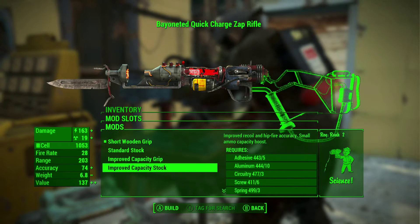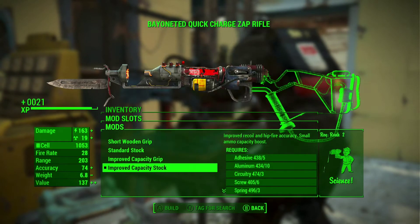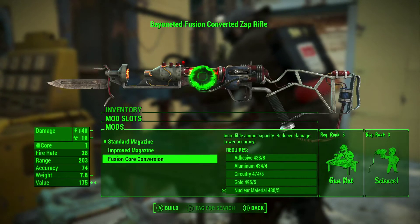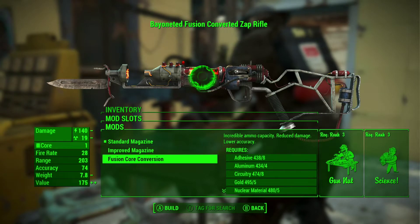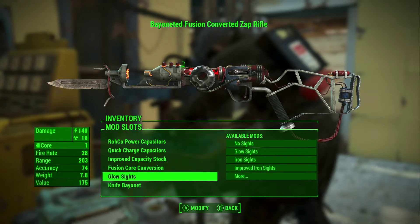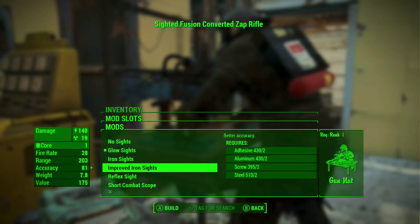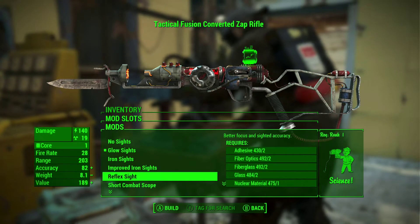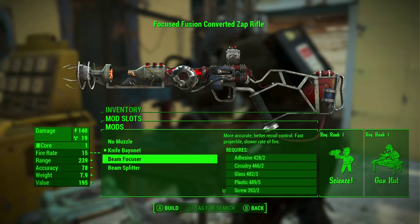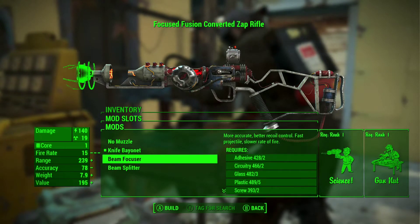Okay, my stock - what do I want as a stock? I want to try and get as much accuracy out of this. Fusion Core Converge - incredible ammo capacity, reduced damage, lower accuracy. I don't need to worry about that. Iron Sights, Improved Iron Sights - I'm going to go for a reflex. Knife Bayonet. One of these things will improve our accuracy.